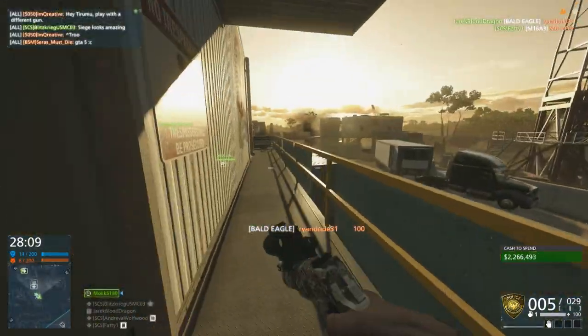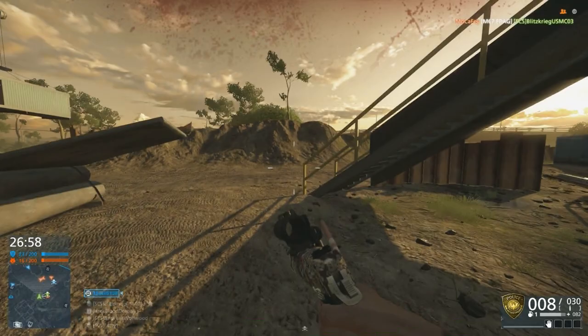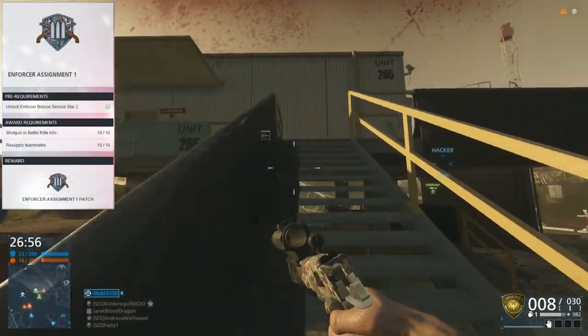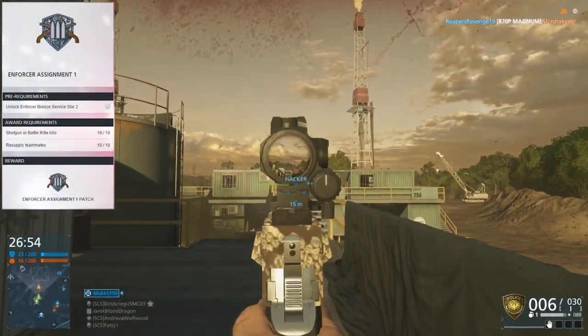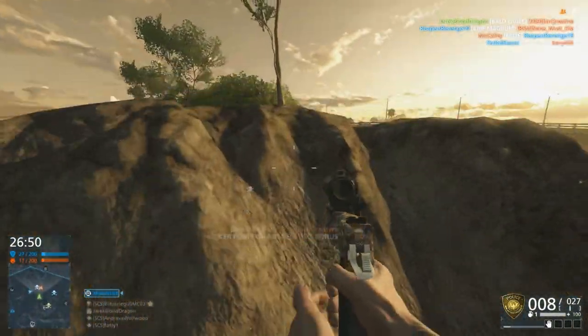There are two assignments you need to complete to unlock this gun. Thankfully, they are both very easy. Enforcer Assignment 1: unlock Enforcer Bronze Server Star 2, get 10 shotgun or battle rifle kills, and resupply 10 teammates. Again, this is very easy.